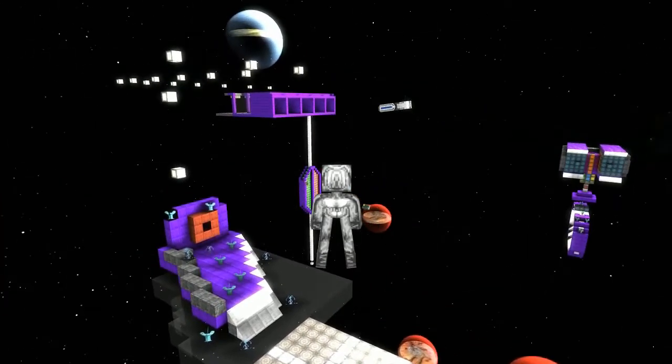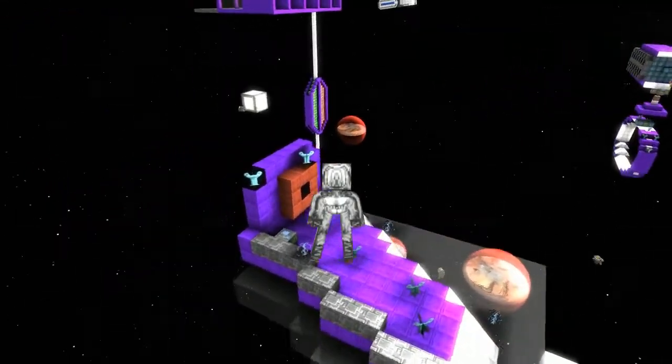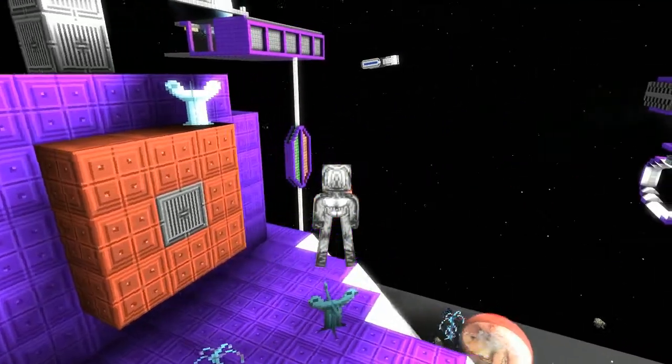I brought my executive shuttle over here for that. And then I made a starting box so that the idea is to try and make it a little bit fair for people.